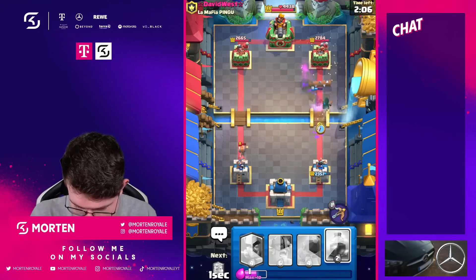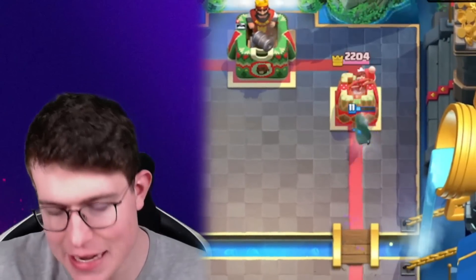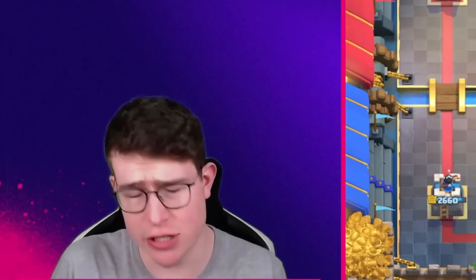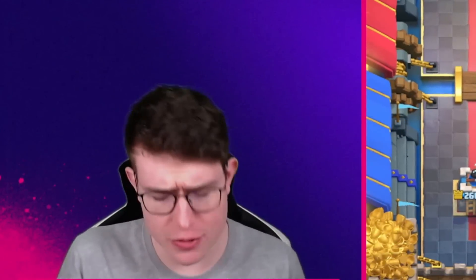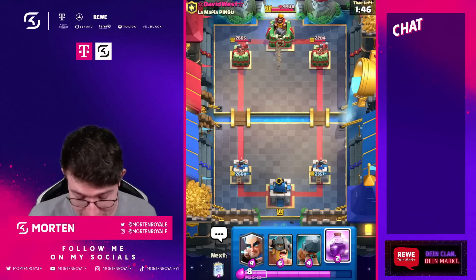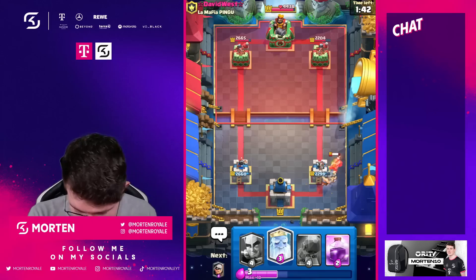So I'm just going to go for that. Can we get a connection on Tower? We do get a connection on Tower. I think in this type of deck it's way, way better. For example, we're going for the Elite Barbarians, we're going to Rage down and kill the Skeleton Army, and then we also have a Rage there. So I think in this type of deck it fits really, really well. It has some advantages and some disadvantages, but in this deck it fits in really, really well.